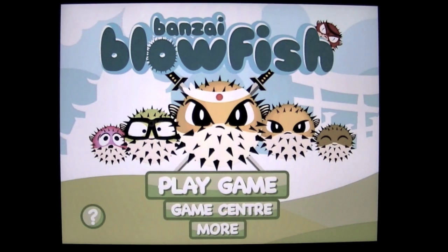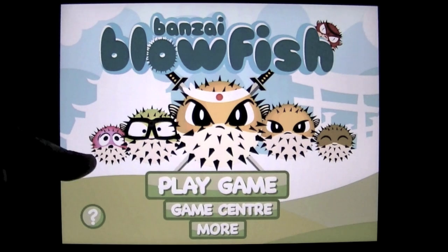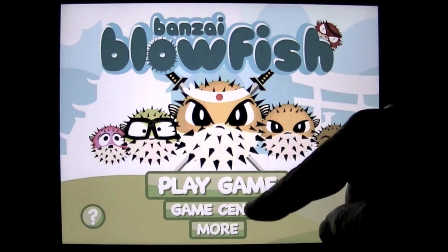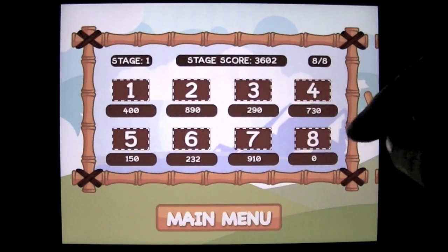There's volcano, rock, snow — they're elemental stages. You have a blowfish and you need to rescue the female blowfish, and maybe other blowfish along the way. That looks like a bad blowfish up there. It's Game Center enabled for leaderboards and achievements, leaderboard scores and achievements.